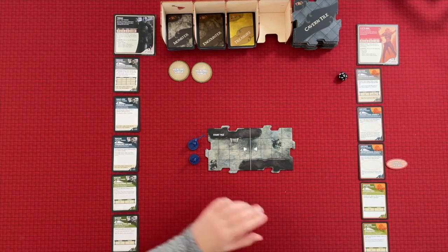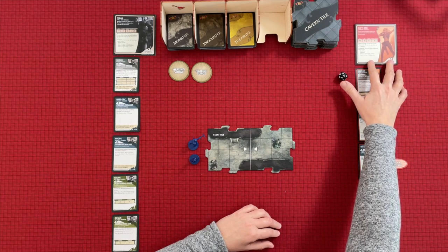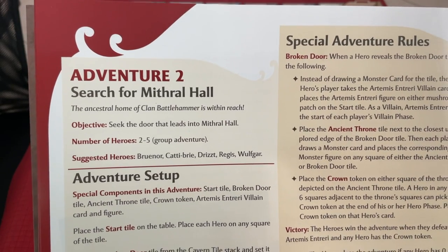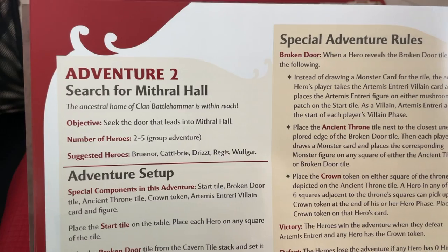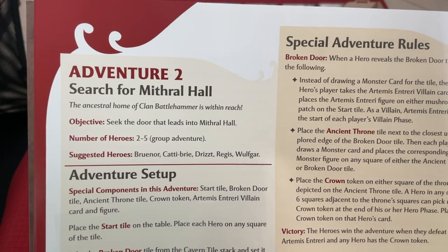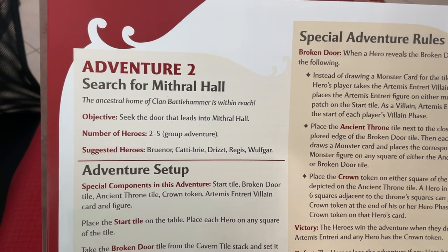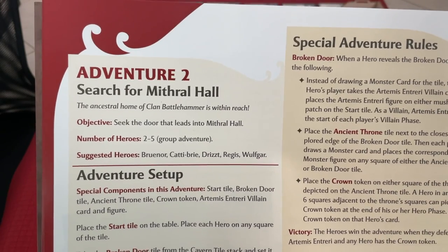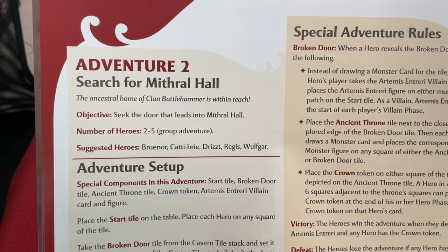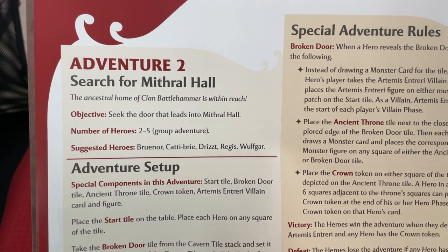I have my two heroes up here. Tarek is the hero that comes from Wrath of a Chardalon, and Cadbury is a hero from Legend of Drizzt. Let's go to the adventure book and look at how to set up the game. This is adventure two: Search for Mithril Hall. The ancestral home of clan Battlehammer is within reach and our objective is to seek the door that leads into Mithril Hall. It's a two to five hero adventure. I've chosen to play with two, and I've already played with Drizzt in our last run-through so I just picked Caddy Bree, which is one of the suggested heroes.